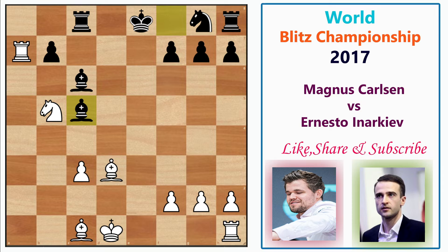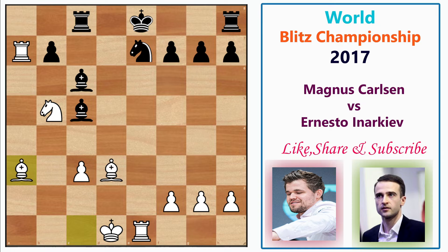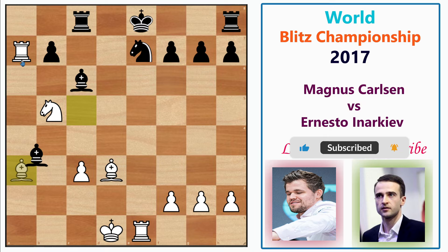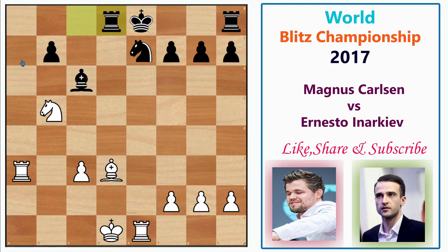After Bd3, Magnus plays Bc5, developing a piece while gaining tempo on the rook. Before moving the rook, he plays Re1 check first. After the check, Black plays Ne7, and now comes Ba3 — tactically defending the rook. If Black takes the rook, we have Rxe7 check. After king to d8 there are winning continuations.